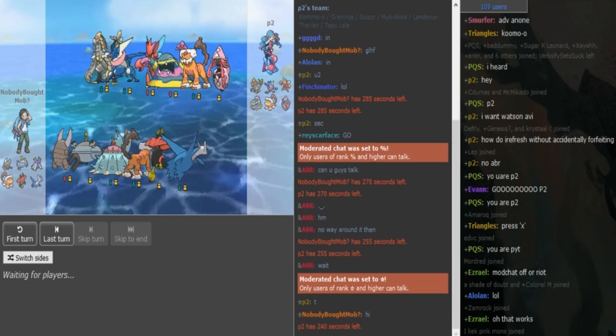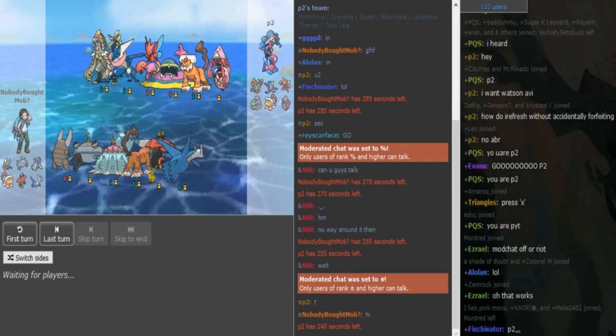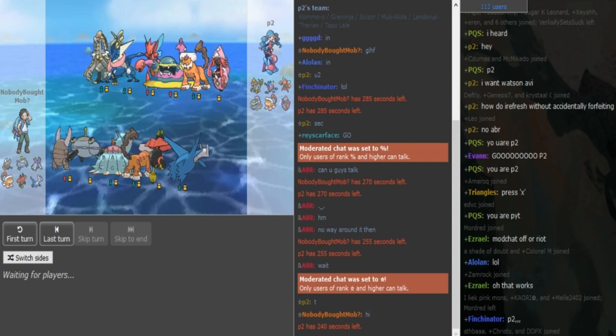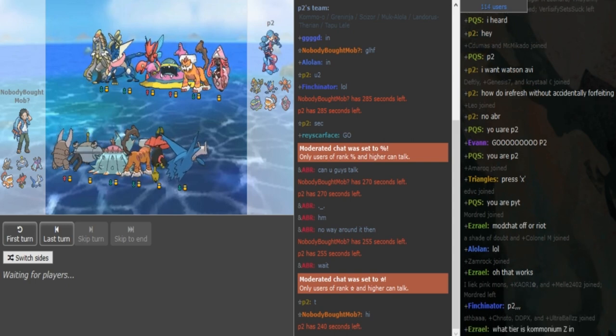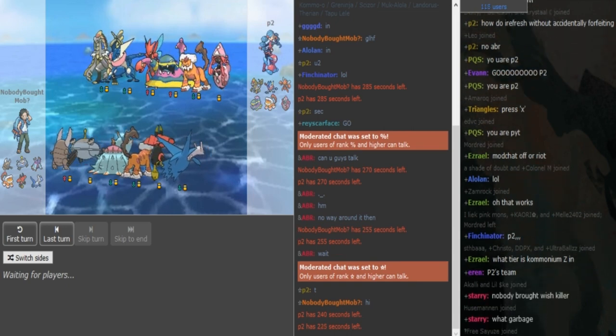P2's leads here are either his Scarfer, which is most likely Lando, or Greninja. Those are his only leads. If Lele is Scarfer, he can also lead that. Other than that, if he leads Kommo-o, Scizor, or Muk, all three lead off bad vs Pinsir and let Pinsir click Frustration — he has no resist, so Pinsir will just get a kill if he leads wrong.